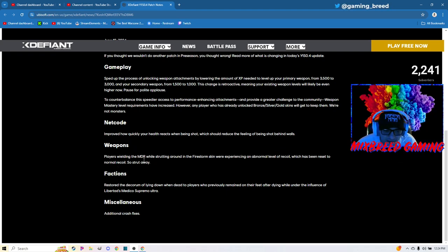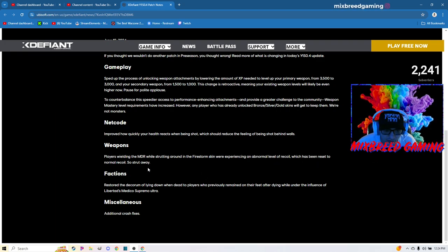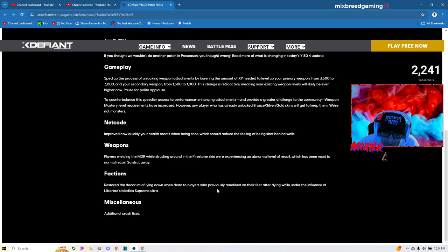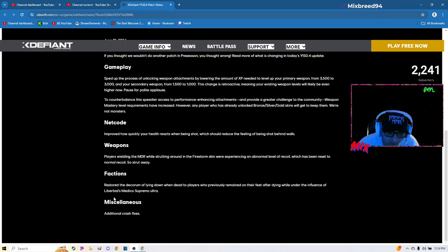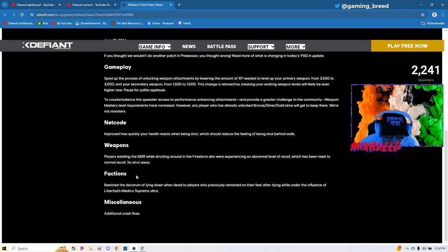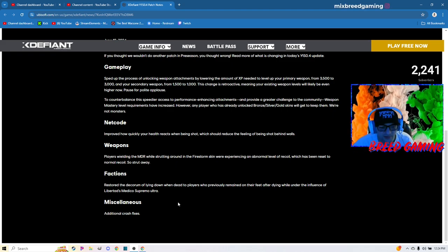Weapons: players wielding the MDR while using the Firestorm skin were experiencing an abnormal level of recoil, which has been reset to normal recoil — so strut away. Factions: restored the decorum of lying down when dead to players who previously remained on their feet after dying while under the influence of Libertad's Medico Supremo Ultra. I saw that so much — I know exactly what it's talking about. Miscellaneous: additional crash fixes.